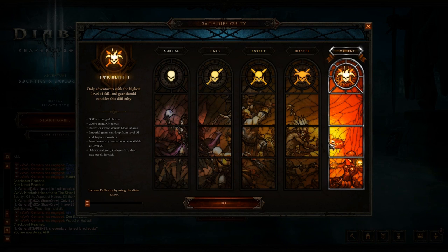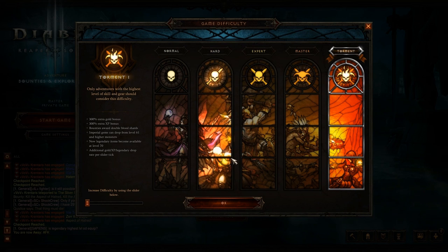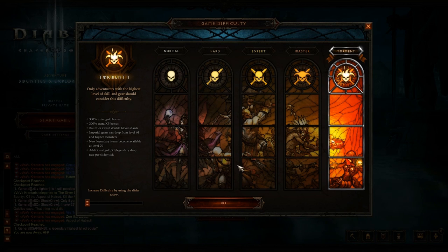Torment 1 is a 31% chance to get your materials. Torment 2 is 37%. Torment 3 is 44%. Torment 4 is 53%. Torment 5 is 64%. And finally, Torment 6 is 77% — you're pretty much guaranteed a drop. But if you're blessed enough to be in Torment 6, you're probably not going to need materials because you are fully kitted out.